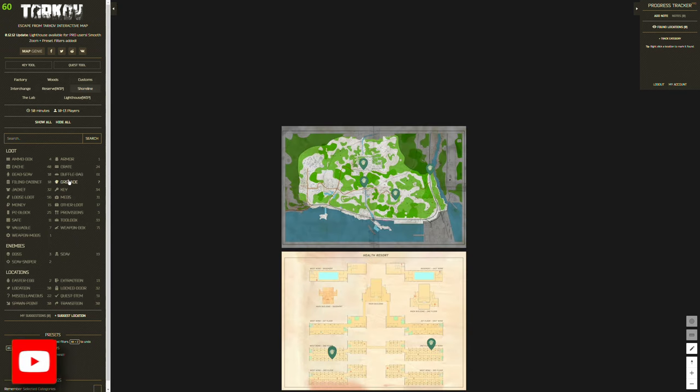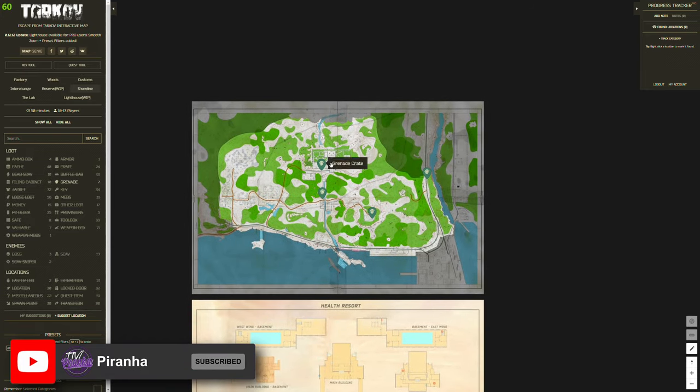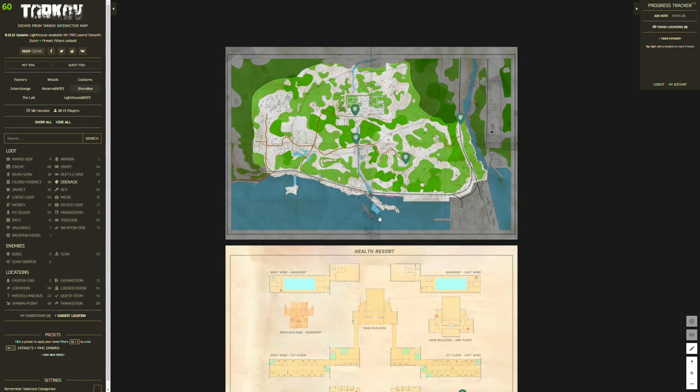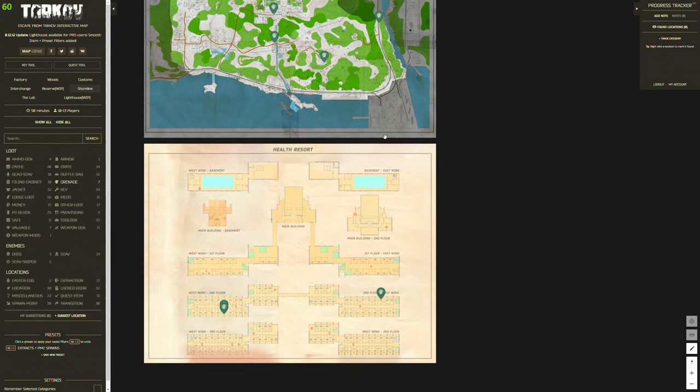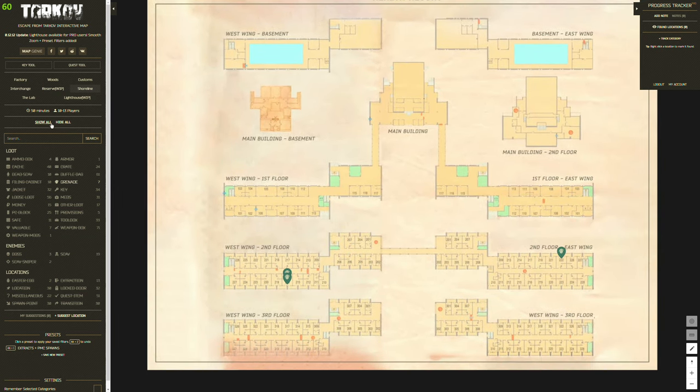This tool covers all the different maps as well. Inside Resort there are three grenade boxes, and then outside of Resort there are around four. You can see them right here, and then three inside Resort. This resource will really help you.